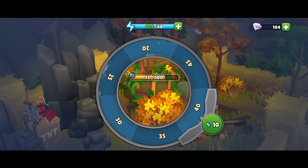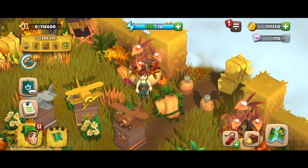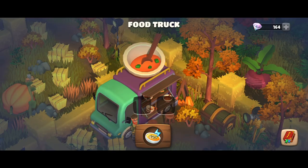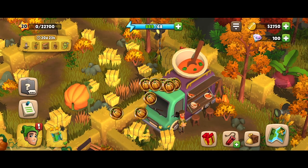Chests entwined with vines require extra energy to unlock, but in both types of chests you'll find large amounts of resources and valuable items. Occasionally you'll also discover squash and herbs that you can collect and turn into squash soup at the food truck, which will give you extra energy — but first you'll need to rebuild the food truck with some resources so that you can make use of its abilities.